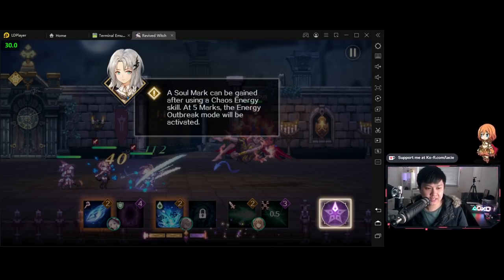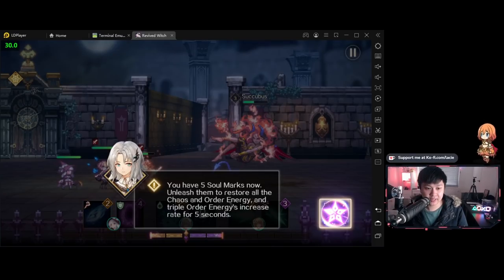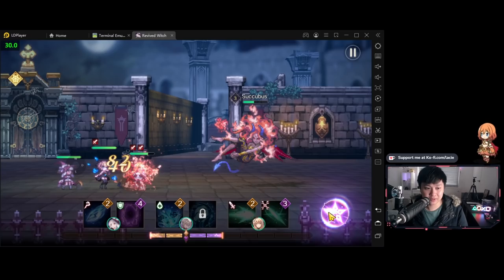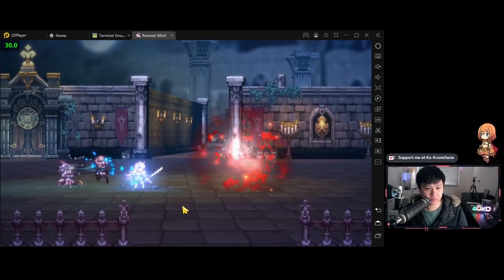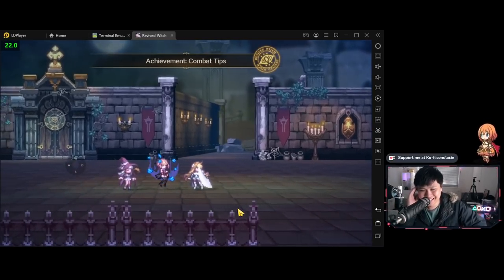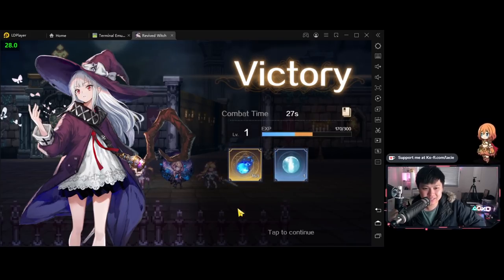We are in battle. I just used a couple of spells and then this new spell we got. The chaos skill is actually associated with the character, so eventually the healer is going to get one as well. A soul mark can be gained after using a chaos energy skill, and at five marks the energy outbreak mode will be activated. This is really interesting — it's in my best interest to either time it or spam the low-cost ones to get into energy outbreak mode. We have five marks now — unleash them to restore all chaos and order energy and triple the order energy increase for five seconds. Wait, that's really freaking good!